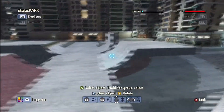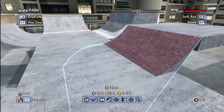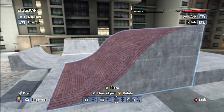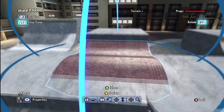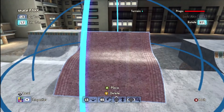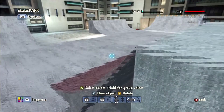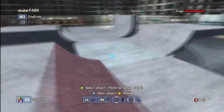Now this brick quarter pipe — if you don't know what it is, it's the rolling piece in the vert terrain. All I did was just flip it and stick it in the ground, and there you go, there's your brick quarter pipe. When I first saw this my mind was blown, but now it's just like, oh okay, cool.